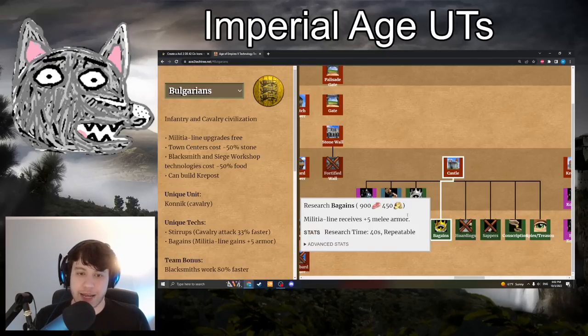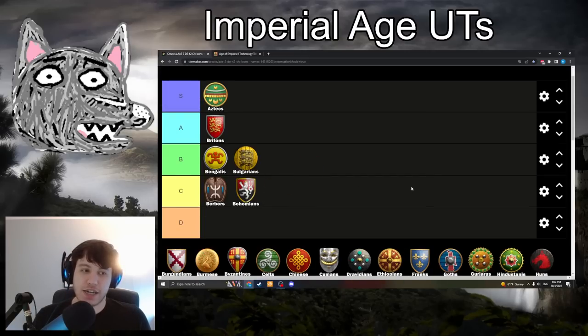Bulgarians have Bagains: 900 food, 450 gold — the Militia line receives plus 5 melee armor, capping out at 9. This is going to be a solid B-tier tech. It does only affect the swordsman line, so it doesn't make your pikemen any better, but it does give you really strong melee combat swordsmen. You get swordsman upgrades for free as Bulgarians, so you're always using this with two-handed swordsmen. It gives you some of the best swordsmen in the game, but the tech is pretty expensive and swordsmen are fairly situational — a lot of the time you just need halberds, cavalry, or siege. Still good, just a little too situational for higher than B-tier.